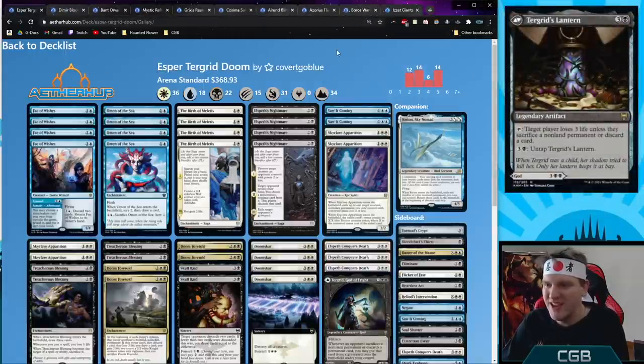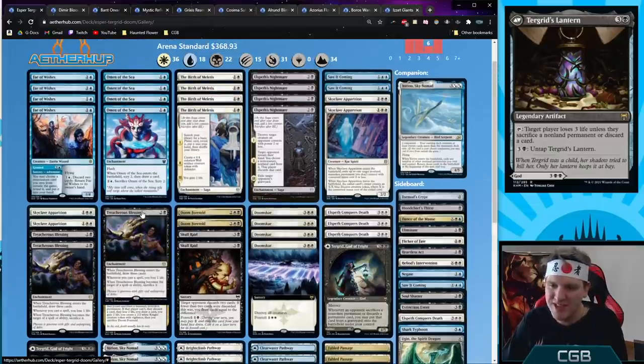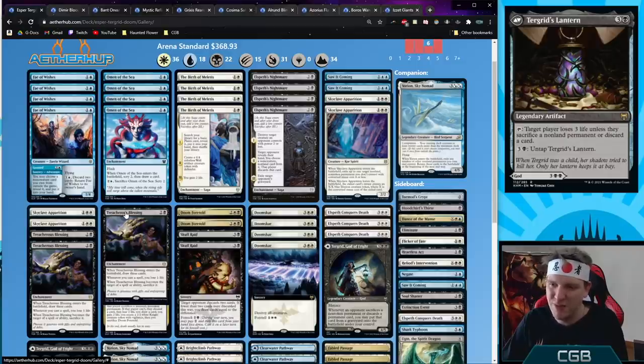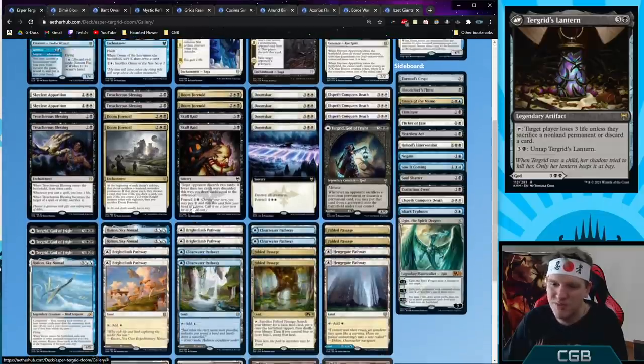Esper Tegrid Doom — a Doom Foretold deck that also uses Tegrid, God of Fright to steal all the opponent's goodies. Skull Raid is a foretell card you can play cheaply after getting a Tegrid out to steal whatever permanents the opponent discards. A cool trick: target yourself with Tegrid's lantern and sacrifice Treacherous Blessing — a sneaky attack. This is also a Fey of Wishes deck with a wish board.